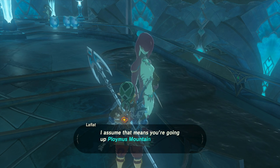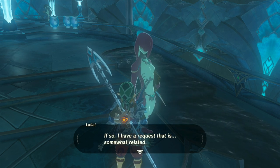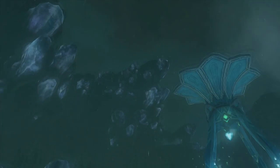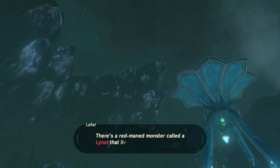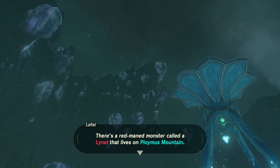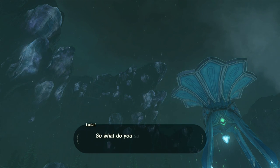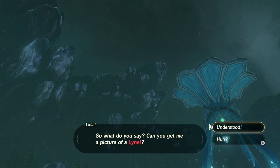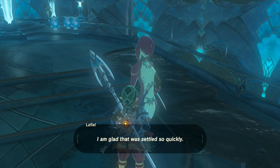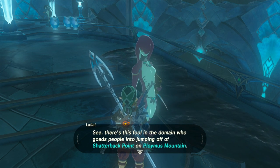Now this monster is really, really strong. So if you want, you can fight him, but you don't have to. All you have to do is just take a picture of him. She's going to show you where the mountain is — I believe it's Ploymus Mountain. The easy way to go up this mountain is by climbing up the waterfalls by swimming up them, and you'll be able to do that with the chest piece that you got from the king.